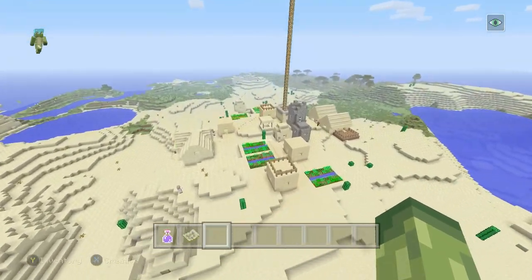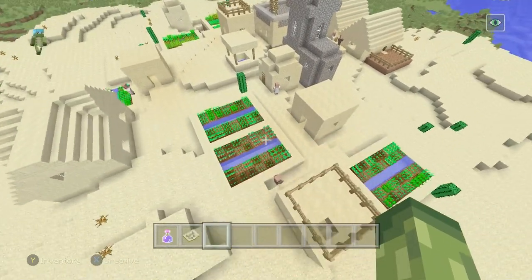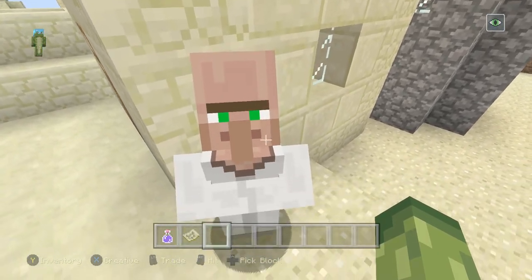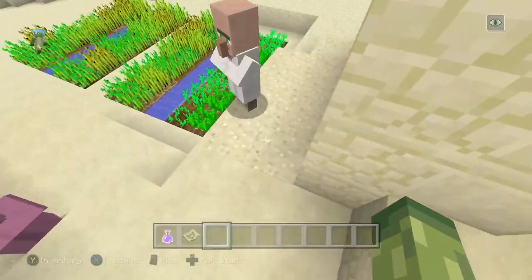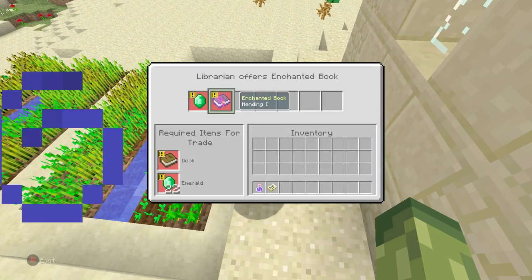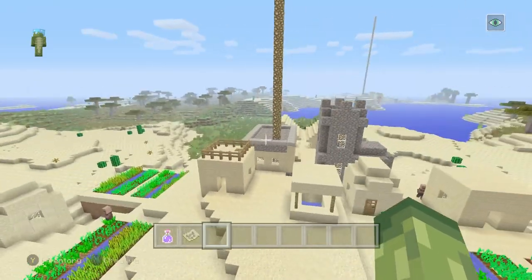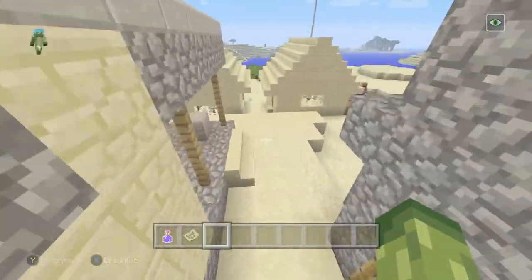This does have a village, which is good because you're going to want to do some trading. A cartographer - don't need you because I know where the mansion is and I know where the guardian temple is, so he's a waste. A librarian though - offers Mending! Take advantage guys, lock him up.